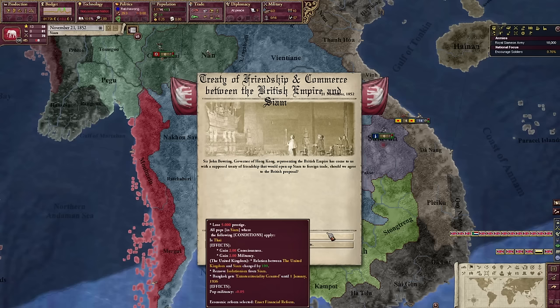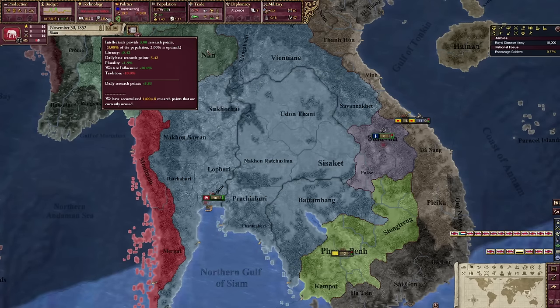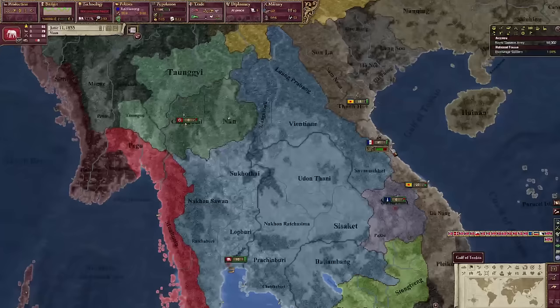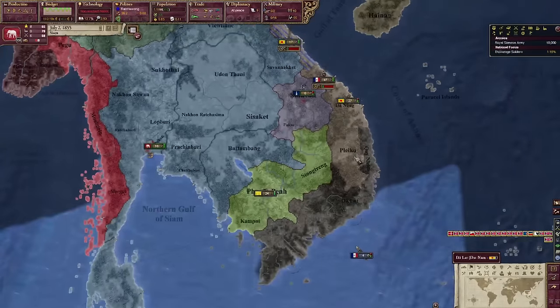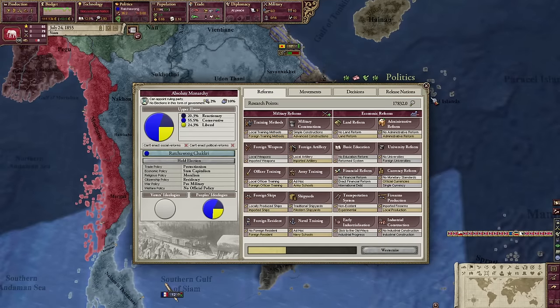The British have proposed a treaty of friendship and commerce, which I think is honestly a fine thing to do because it gives us financial reforms and removes the isolationism debuff, which was really hurting our research points. So it might hurt us eventually but there are worse things I could do. France has arrived in this part of the world, invading Vietnam, which is kind of bad for me because I kind of wanted to do that — but can't really do that until I get foreign universities.